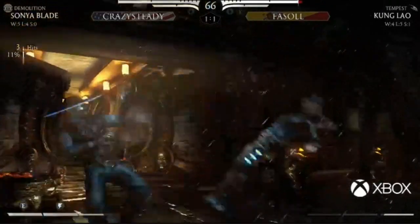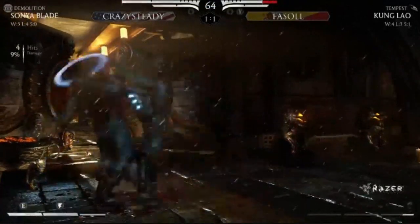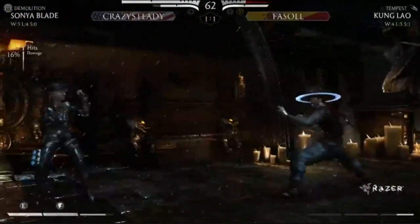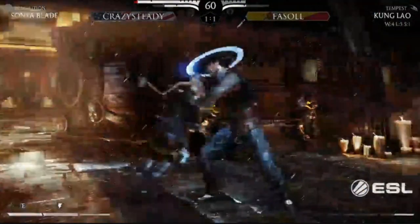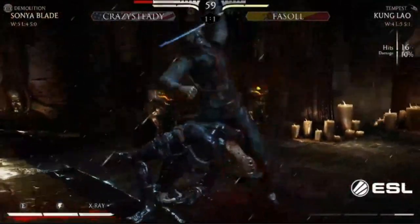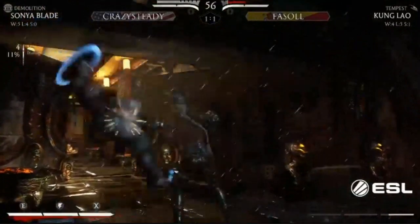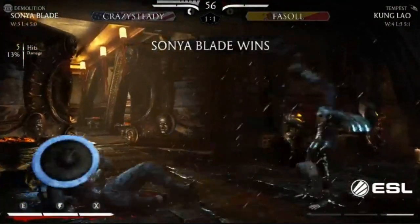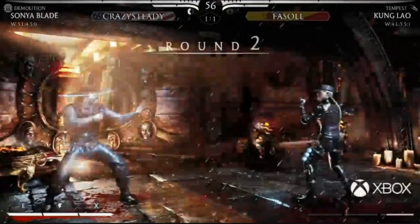Facile is using that jump-back-two quite a bit now, and that's gotta be a sign. Oh, what a bait for Crazy Steady - here we go! But he throws out of the corner. Good throw here by Facile, this is a really even round. Crazy Steady has a lot of meter. Wow, what a brief - jump air-to-air! He converted it and he has the corner position.